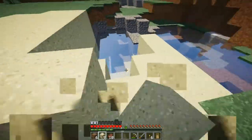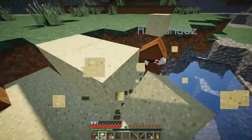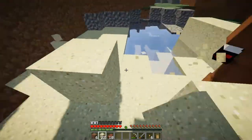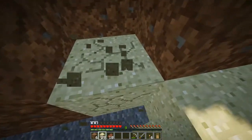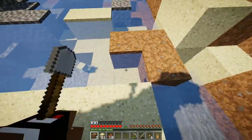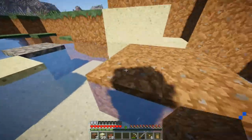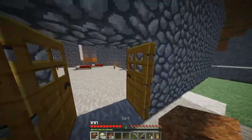I'm so stupid, I closed the door on myself somehow — both of them. We should make the corners wood. We need about 40 sand for the glass. I have 40 already. I'm gonna put my sand in the chest, make an axe, and go chopping for some wood.